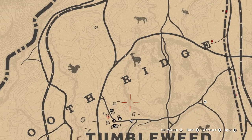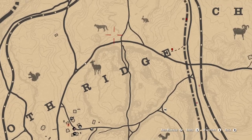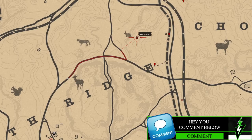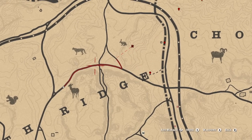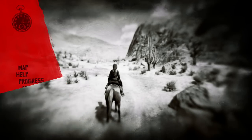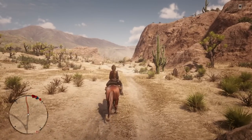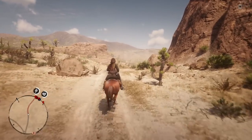I'm going to pull up the map right now so you guys can see what we're going to be doing. This is Tumbleweed — we're just north of it. Yesterday I showed you an amazing cougar location right here, but you can see I've plotted out some waypoints. I'm going to show you the final destination, which is actually beyond the previous cougar spot.